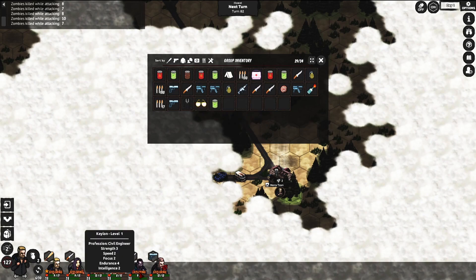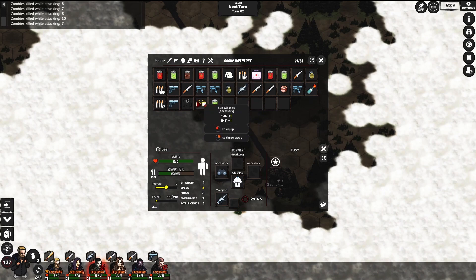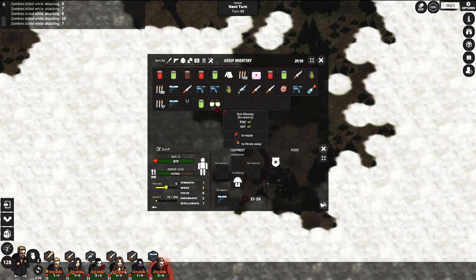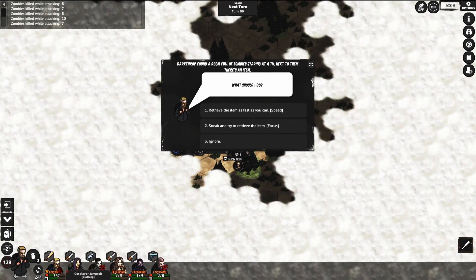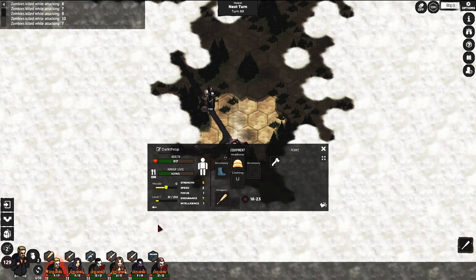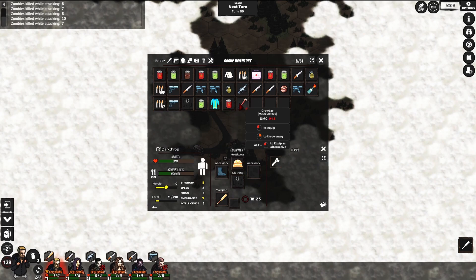Oh, an accessory with focus and intelligence — I'll give it to this guy. Another accessory, some food. We're going to get rid of this jumpsuit soon. Found a room full of zombies staring at the TV with an item next to them — I'll ignore it. I don't want to lose him, especially since he's the guy whose death would end the game.